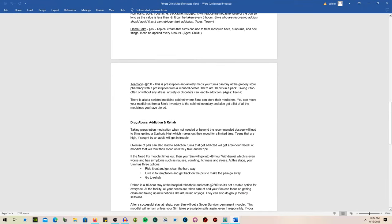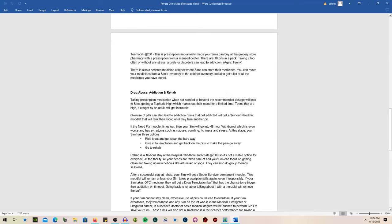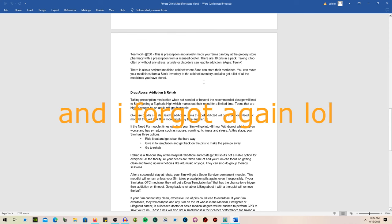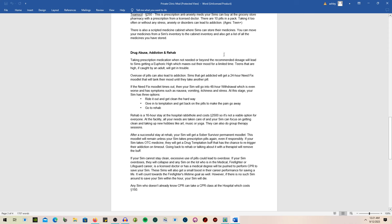The prescription medication is an anti-anxiety medicine that sims can buy at the grocery store pharmacy with a doctor's prescription. There are 10 pills in a pack, and taking it too often without stress, anxiety, or disorders can lead to addiction. There is also a medicine cabinet where you can store your sim's medicine so it doesn't have to sit in their inventory.